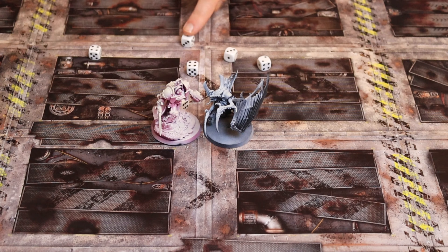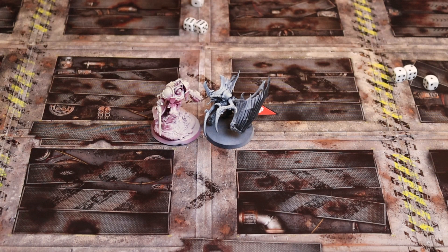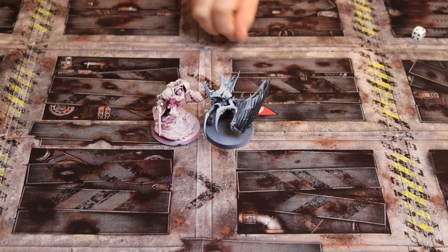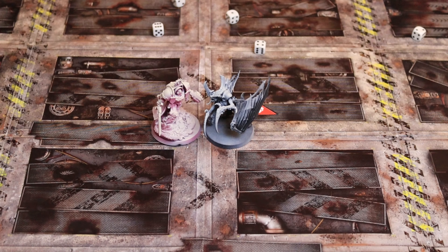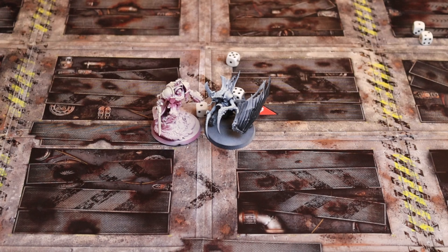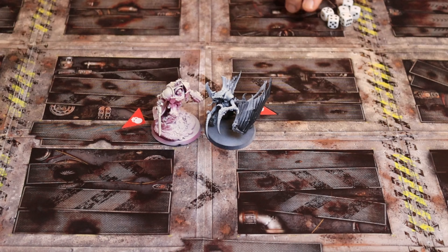The Space Marine Captain rolls his attacks — looking for twos to hit. Just one fails, then four or more to wound. Three wounds go through. Six-up saves for the Tyranid Prime — two saves, not bad. Then the Tyranid attacks back with twos to hit — one failed, two failed. Four wound rolls needed at three or more. Just one misses. Three or more saves from the Captain — one fails, but the other two go through, so one wound marker against the Captain.